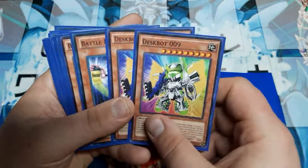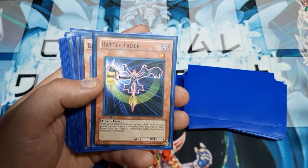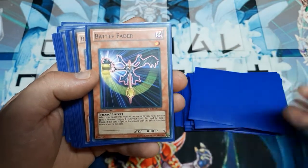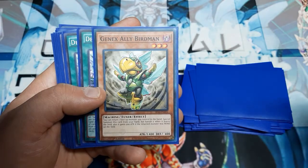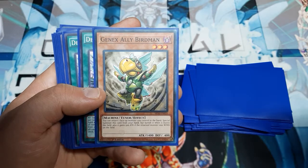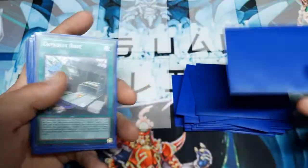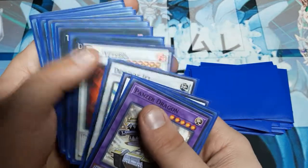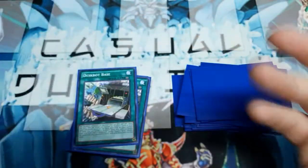Number Nine is their boss monster and looks really cool. Battle Fader: when your opponent declares a direct attack, special summon it from the hand — the battle phase ends, and when it leaves the field after being played this way, banish it. Genex Ally Birdman: return one face-up monster you control to the hand, special summon it from the hand, banish it when it leaves the field. It gains 500 ATK if the returned card was a Wind monster — I don't see us doing that often, but Tornado Dragon could technically give us that bonus, so never say never.